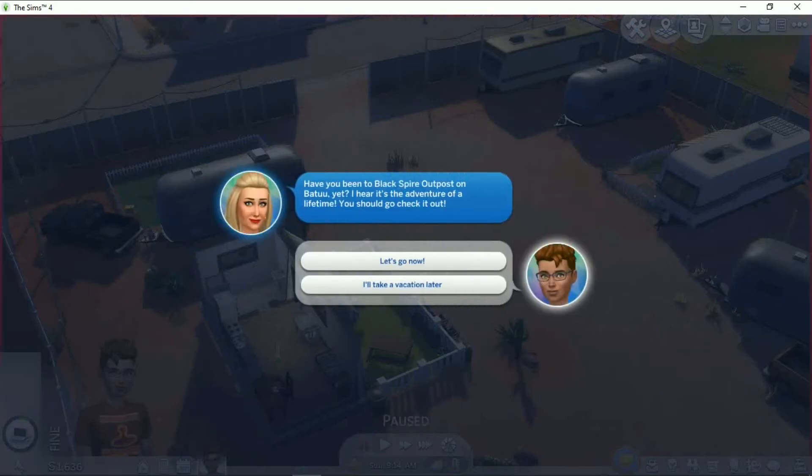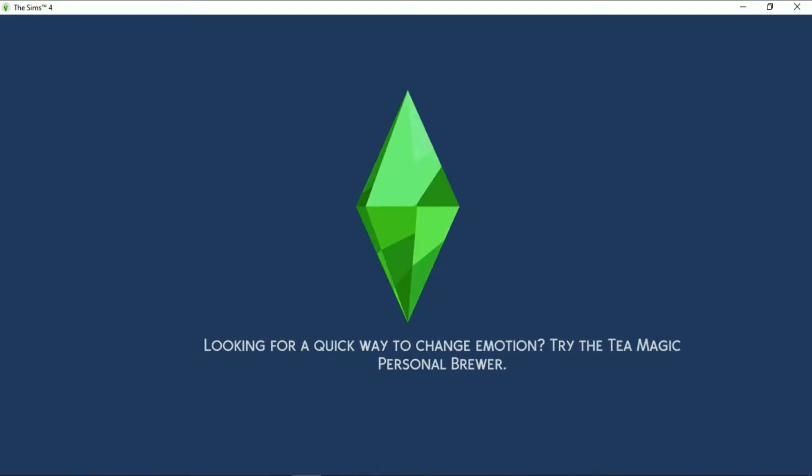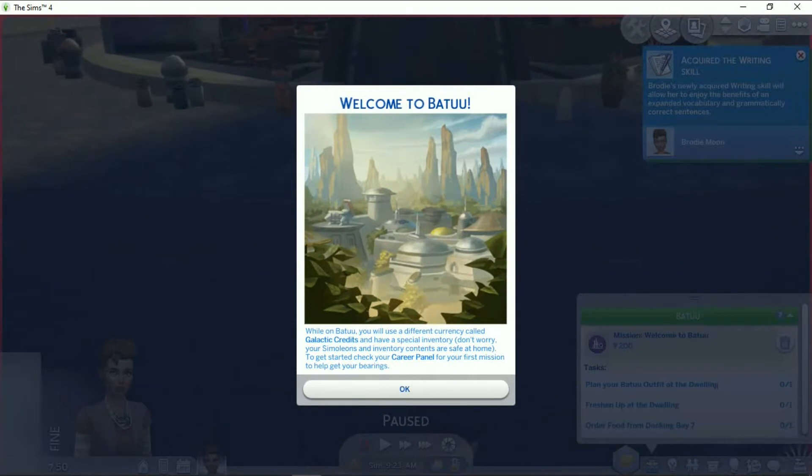Alright, let's see. Have you been to Black Spire Outpost on Batuu yet? I hear it's the adventure of a lifetime — you should go check it out. Yes, let's go now. I just hope this doesn't mean that every single game I play from now on is going to get a phone call inviting me to Batuu. Welcome to Batuu! While on Batuu you will use a different currency called Galactic Credits and have a special inventory. Don't worry — your simoleons and inventory contents are safe at home. To get started, check your career panel for your first mission to help get your bearings.